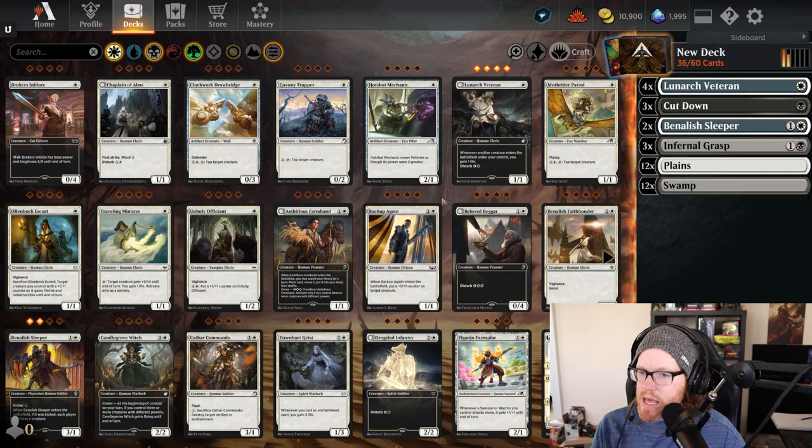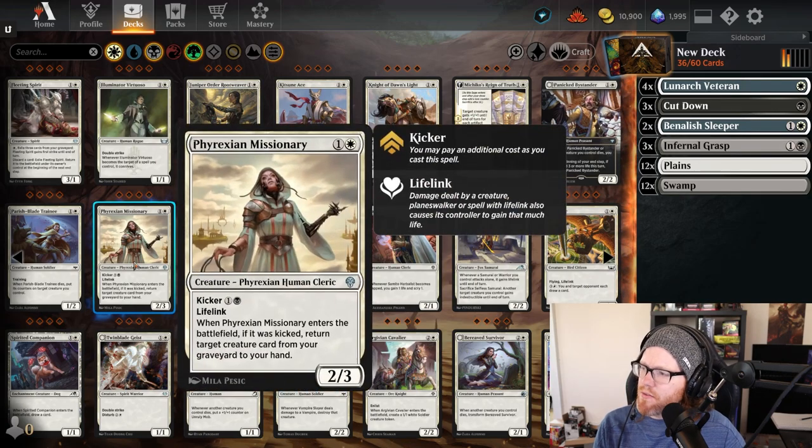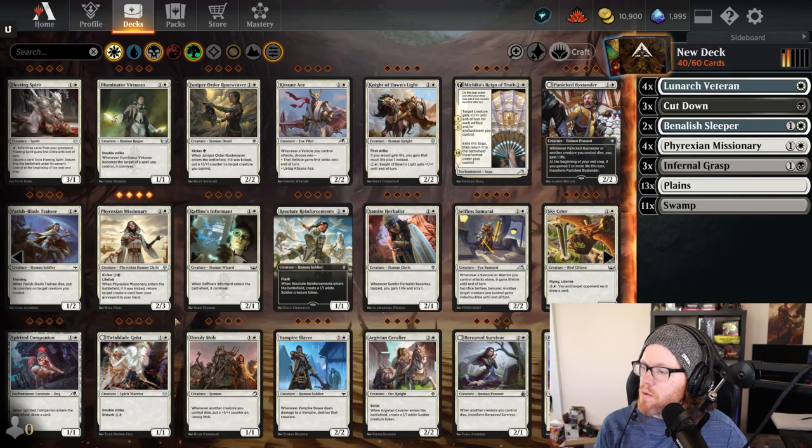Another interesting card is the Phyrexian Missionary — a two-mana 2/3, which is already powerful for only two mana. Having three toughness that cheap is pretty solid. It has lifelink, so if it deals damage or blocks we gain some life. On top of that, for four mana we can return a target creature card from our graveyard to our hand — so we can get back another copy of this, a Luminarch Veteran, or recast a Banalish Sleeper. This is another solid card that gets additional value.